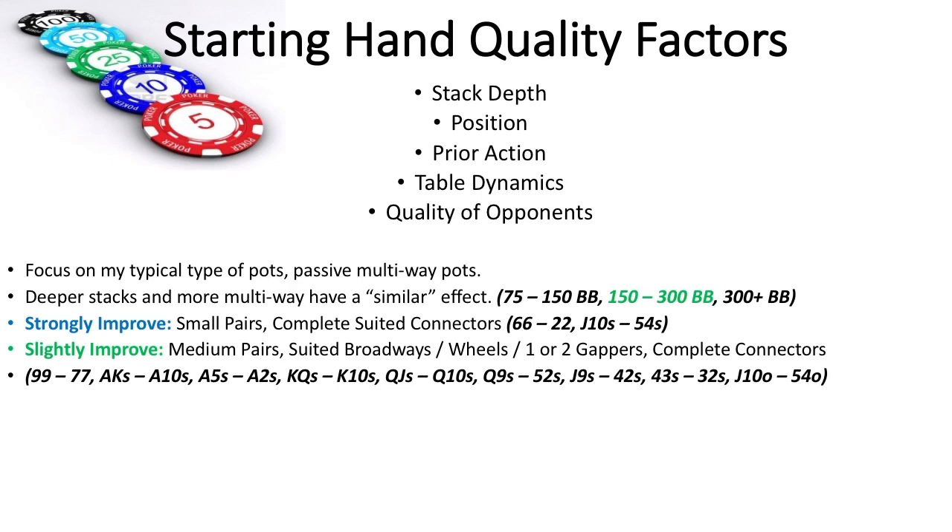I differentiate because a connector like ace-deuce plays pretty much like a three-gapper, because it can only hit one straight — three, four, five — and can never flop two-way straight draws using both cards. While jack-ten, on the other hand, can hit four different straights and can easily flop two-way straight draws. Completely different definitions of connector to me.